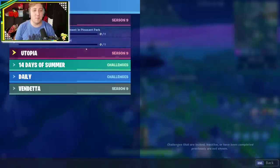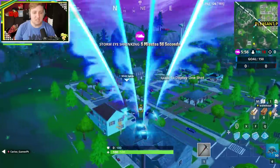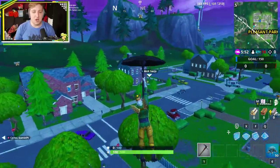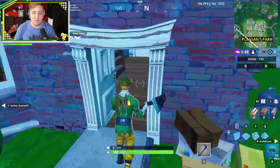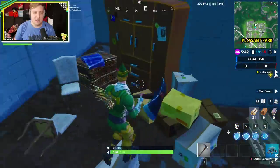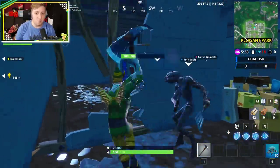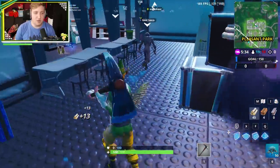Today we are looking for the latest Fort Bite, which reads: found inside a disaster bunker basement in Pleasant Park. If you didn't know, on the northern end of Pleasant Park you've got this small house right here, and it has long been revered as probably the most useless building in the entirety of this game — there is just basically nothing in it, ever. So you want to come into the basement, and somewhere around here we are going to be finding today's Fort Bite. It's going to be through this way, because this is where the actual metallic part of the bunker is.